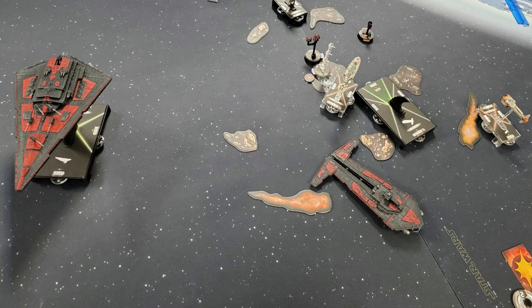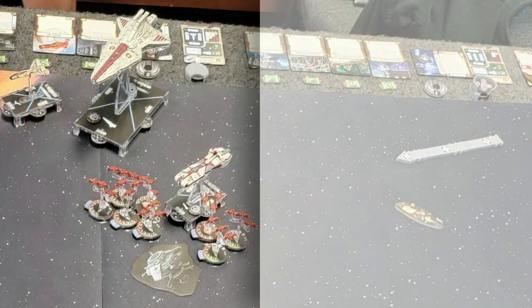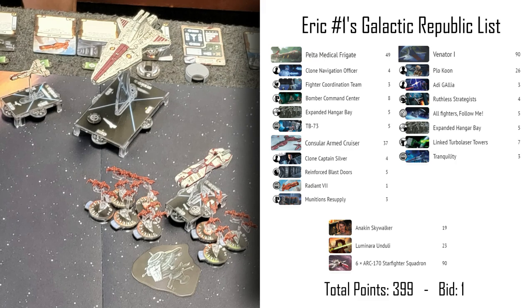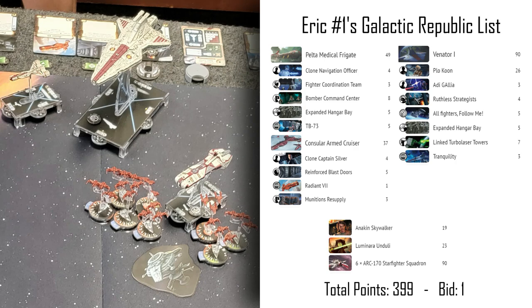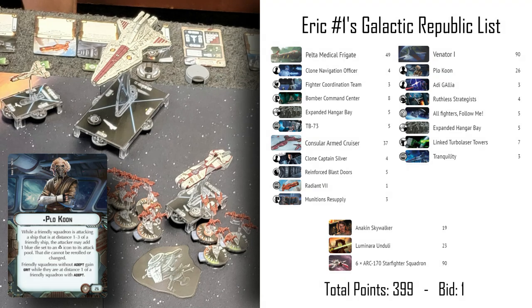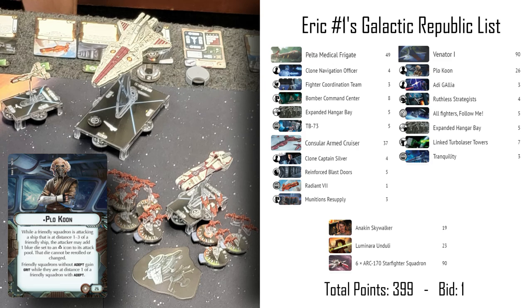Moving on to round two — I was 1-0 with a big margin of victory, giving me a 10-1, so I'd face another high scorer. This time I played against Erik and his Galactic Republic running Plo Koon with a very squadron-heavy list — almost the maximum number of squadrons you can bring. Only a third of your points can go to squadrons, capping most lists at 134 points worth. He spent those on six ARC-170 squadrons, Luminara Unduli, and Anakin Skywalker. Plo Koon's ability benefits his generic squadrons, and Anakin and Luminara allow nearby ARC-170s to move even when engaged. Plo Koon also gives those squadrons accuracies when bombing enemy ships near friendly ships.